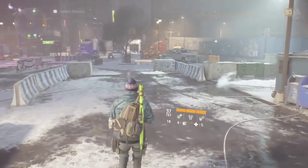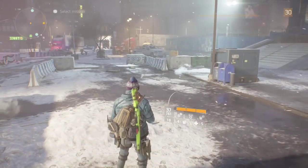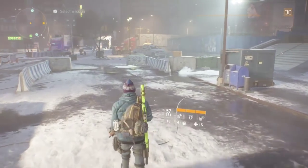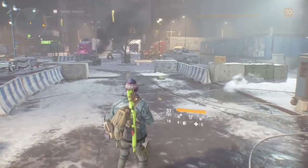Alright, let's get into this video. So the first thing you're gonna need is a riot shield or ballistic shield, and you're gonna need your healing station. Two things — that's all you're gonna need for this glitch.